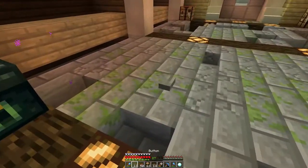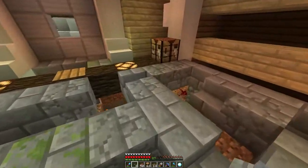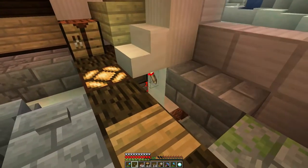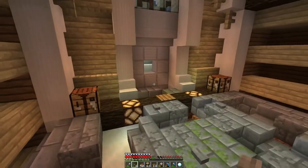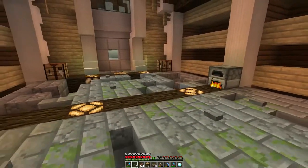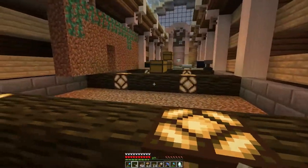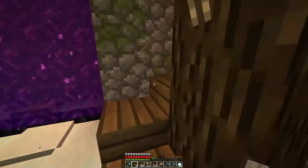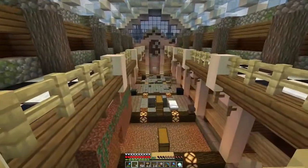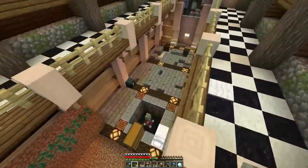I'm trying to break up the flatness with stairs, and also with stone buttons scattered about — in 1.13 you can change the direction they face. I have to get clever here near the door area since right underneath is all the wiring for the door. I'll just have stuff sitting out here randomly. Looking from upstairs it looks nice from up high — I want an open build here.